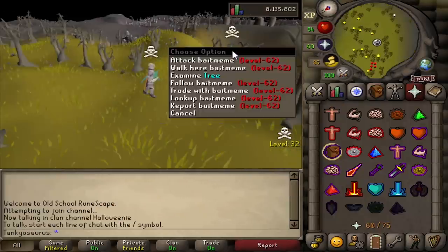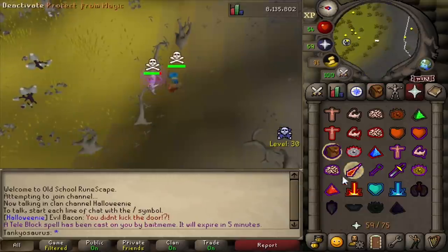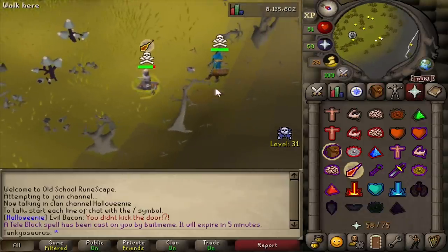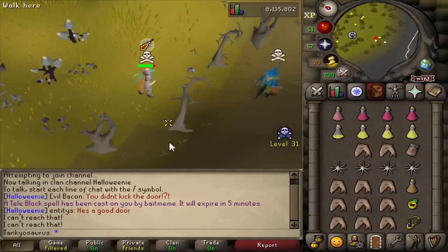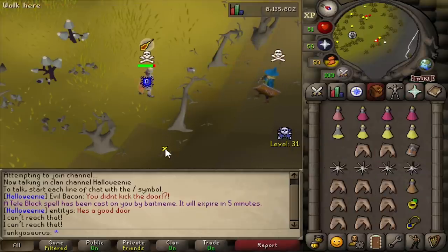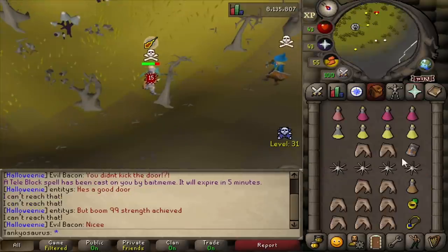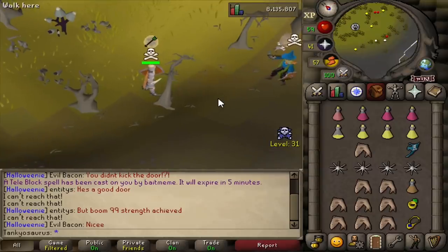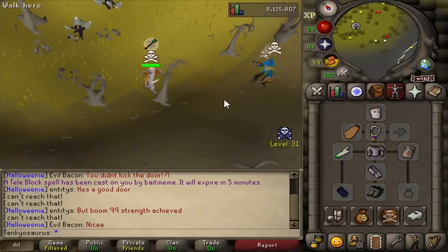I'm just going to stay skulled. What's going on down here? He TV'd me — this is actually a problem. I have plenty of food, but because he TV'd me, I'm going to use prayer. Normally I wouldn't use prayer, but I'm TV'd so I actually have to tank for five minutes. He's skulled me as well. Poke — get your booty back here. That's why you've got to wear the DFS. Good thing I was praying range. Dragon bolts can legit one-hit me — it's possible. So yeah, I should really wear the DFS if I'm getting ranged.